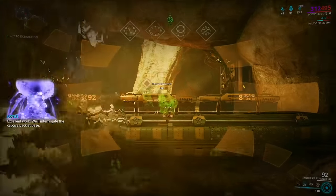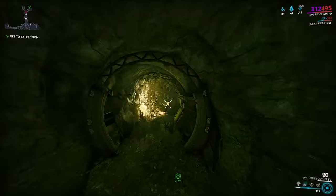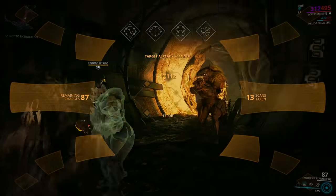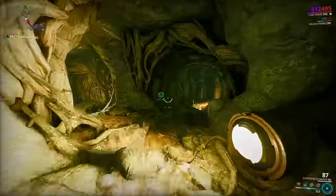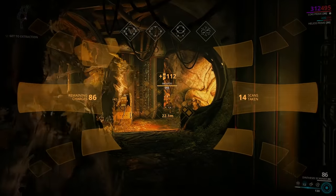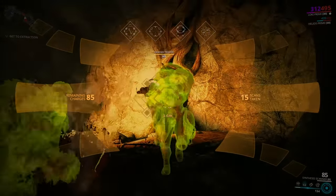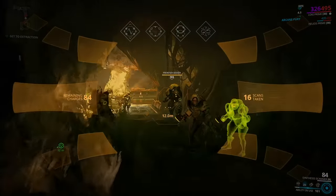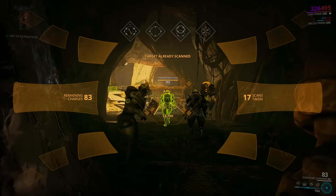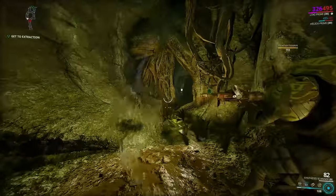The good part is, once I unlock the reduced scan time augment for the Synthesis Scanner, this is going to go even faster. With my best mission, I essentially earned 10,000-ish reputation in almost 3 to 4 minutes. You can max out your standing in 10 minutes, especially if you have the Synthesis Scanner upgraded, because that reduces the time needed to scan. I would definitely recommend you fully upgrade your Synthesis Scanner first, and then start buying all of the other Cephalon Samaris items you want.